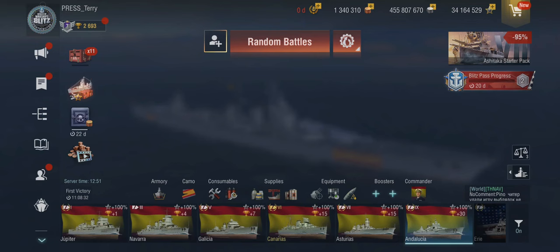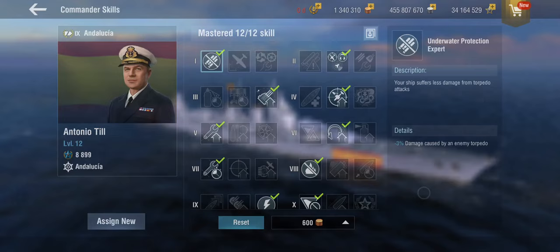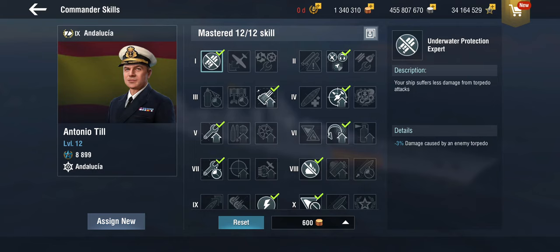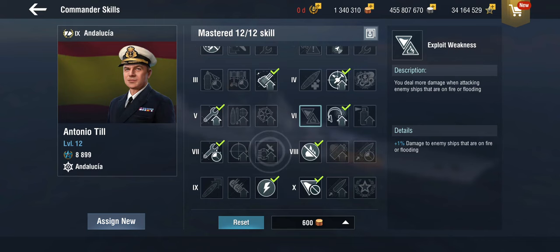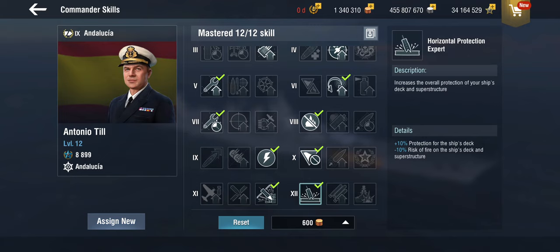The commander skills are exactly the same setup, and I've remembered to put the premium consumables in this time. We're playing two games. I am still running with the support cruiser setup, but you'd be totally validated to take torpedo alert instead and exploit weakness to try to do a little bit more damage. We've got the APCS for the second game, and I'm still running horizontal protection expert plus the obvious damage-over-time reduction build.